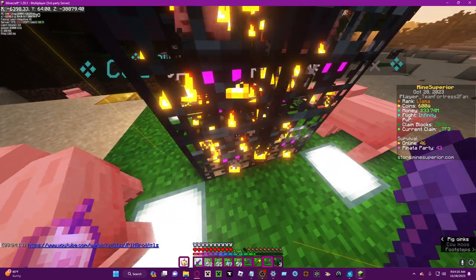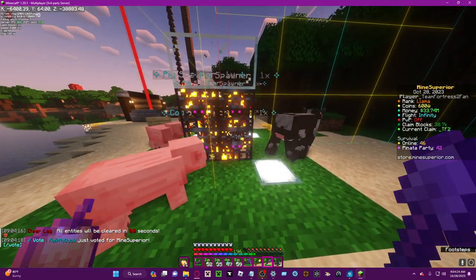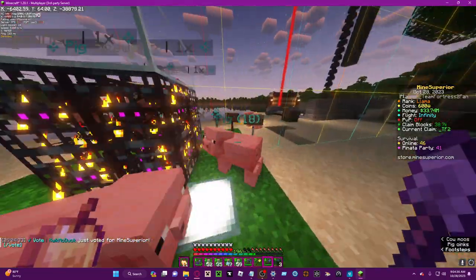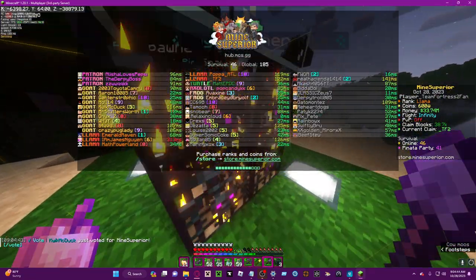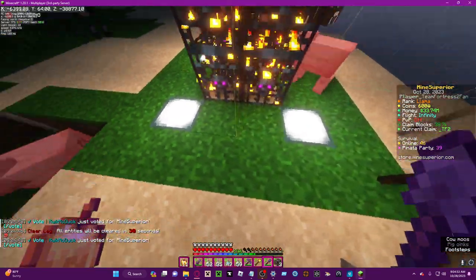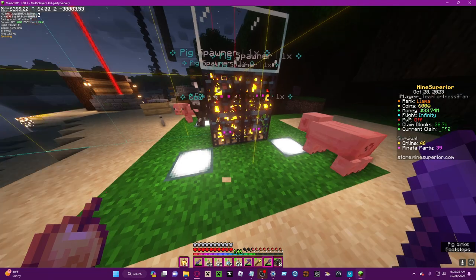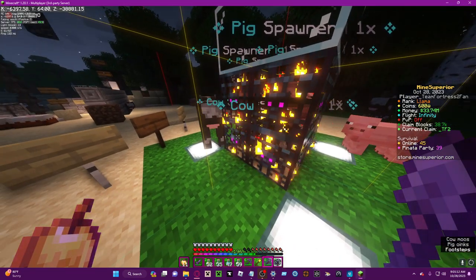You have to spread them across chunks, but what this means is you can put them in the corners — it doesn't account for corners. This technique is completely allowed; I've been doing this for months last season and multiple staff have seen it. Basically, you're taking advantage of this loophole, placing them in the corner where they're compact in a two by two area, and you're still able to place them. What this does is give you quadruple the spawn rate.